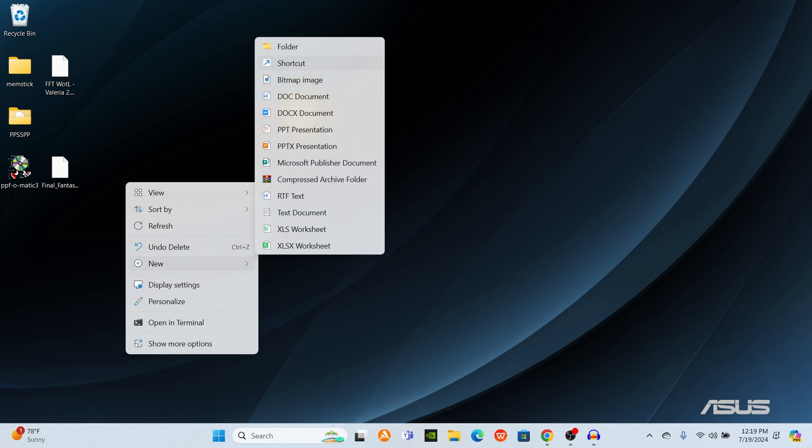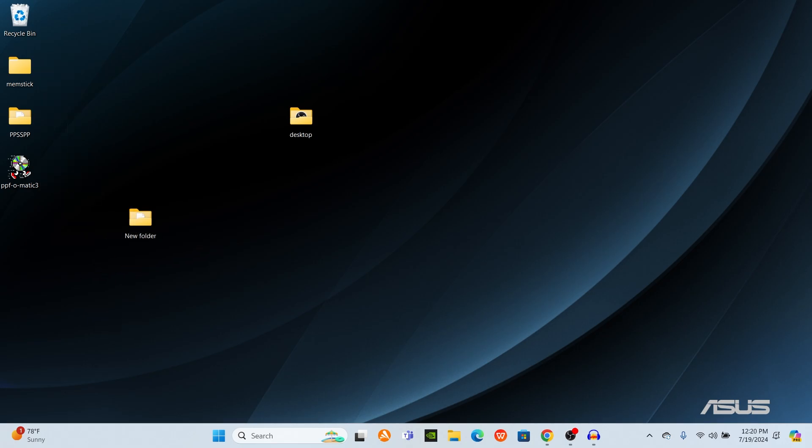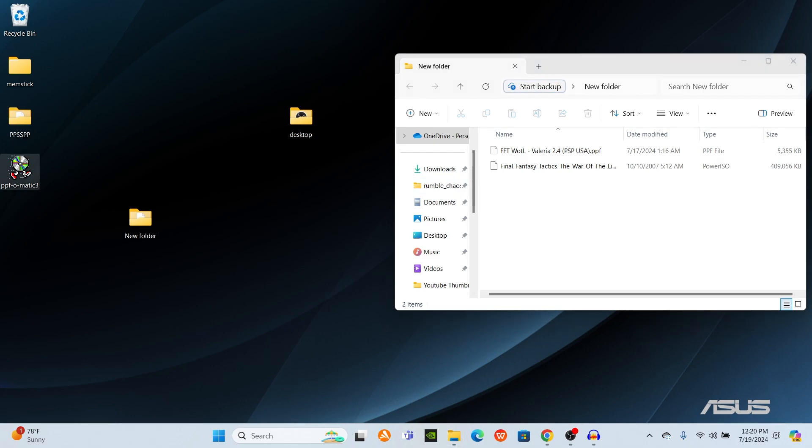We're just going to make a folder here like we did before. We're going to put these two files in here. Pretend that I named it Valerian Mod, and we're just going to open up Piff-O-Matic.